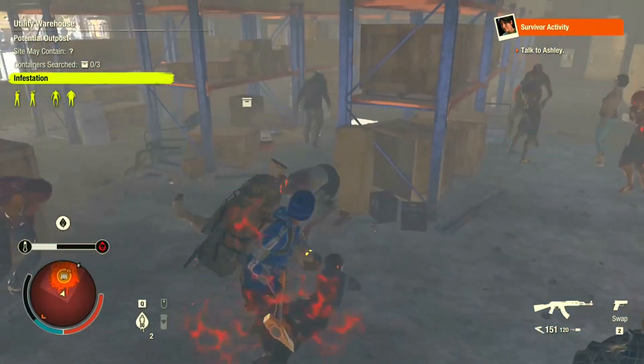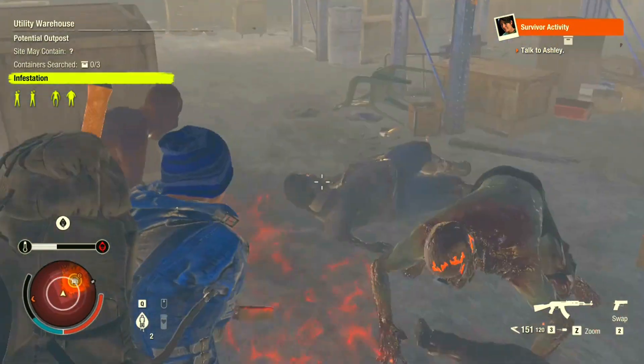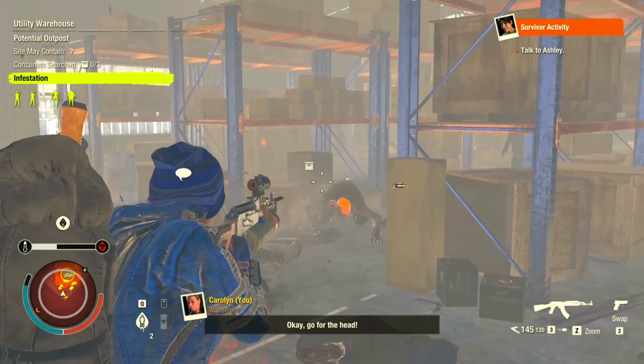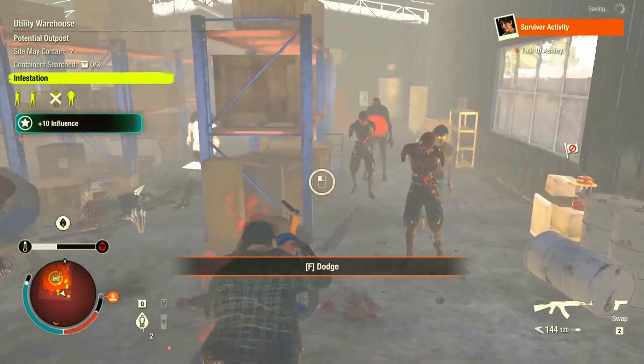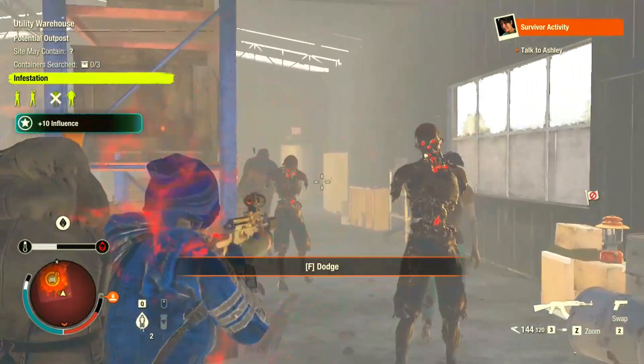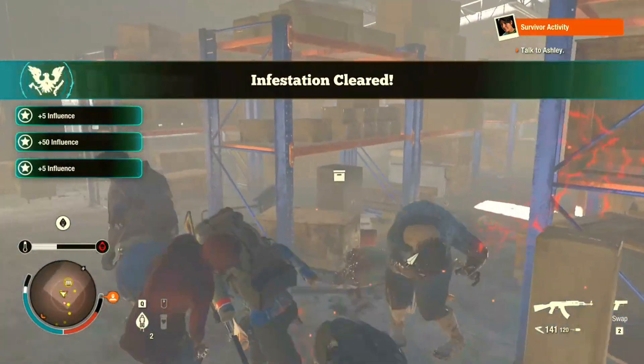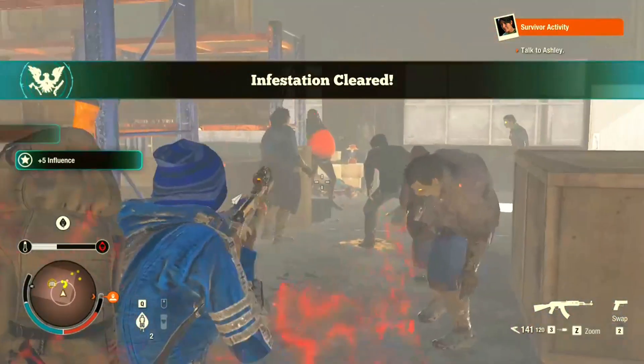A feral — okay, blood feral. Let's see, our send block is working perfectly. Let's take out the screamers and the infestation is done, but I'm going to take out all of these guys anyway.